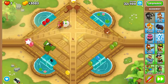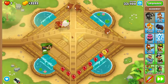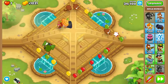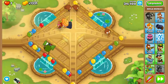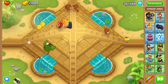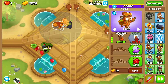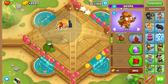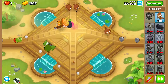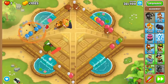We're going to buy our Blue Ninjutsu. Now we're going to buy Berserker Brew, and shortly after we're going to get Stronger Stimulant. Now we're going to just hang out until the MOAB comes.